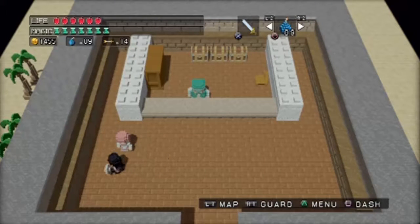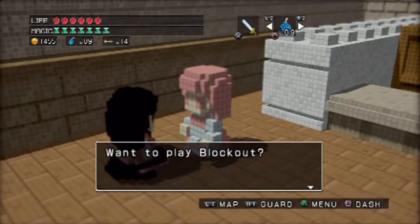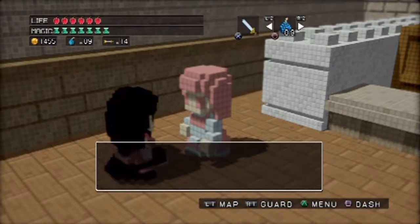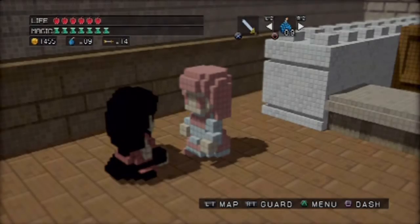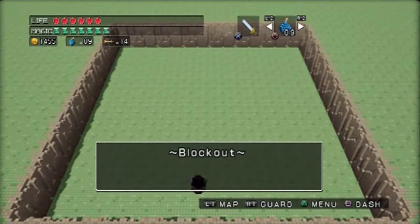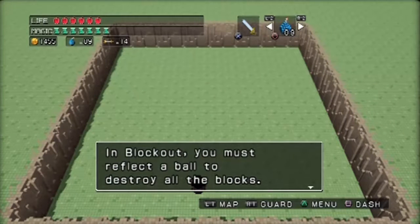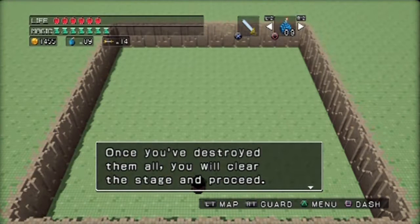Time for the second mini-game I glossed over - the Blockout. Back in the potion shop of Ortego Village where we bought those warp wings. Deflect the ball to destroy blocks. Once you destroy them all, you clear the stage and proceed. Use guard to shoot the ball at the beginning.